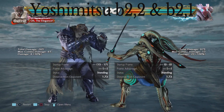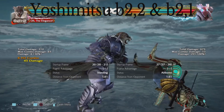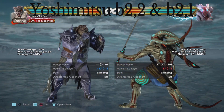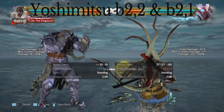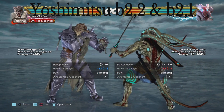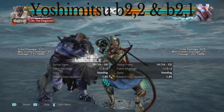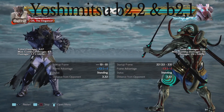Yoshimitsu also has his launch-punishable mix-up: his back 2-1. Be aware the second hit is a mid on back 2-1 and it is launch punishable, so it's all about having the read. Most Yoshimitsu players will start spamming the other version first, and if they see you keep ducking that second hit they'll start throwing out the unsafe launcher. If you have a hard read when they do that, be sure to punish it and it'll make them think twice.